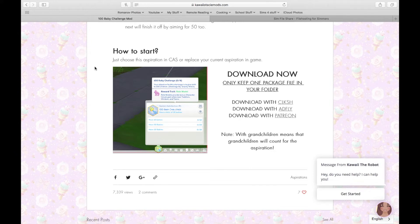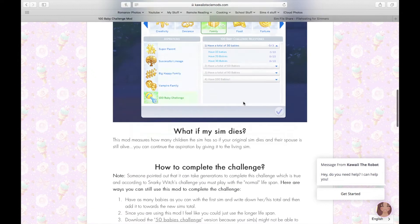How to start: just choose this aspiration in CAS or replace the current aspiration in-game. For the download, you can only keep one package folder because there are two versions — one with grandchildren, meaning grandchildren will count for the aspiration, and one without grandchildren, meaning they won't. I downloaded the one with grandchildren just to show it off. For downloading, use Clickish — it's in my opinion way safer than AdFly. Don't use AdFly, that's the easiest way to get a virus on your computer.